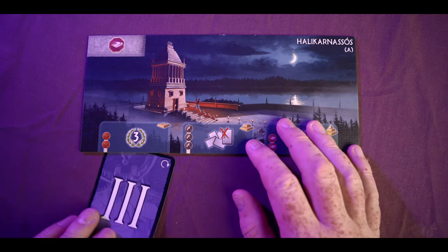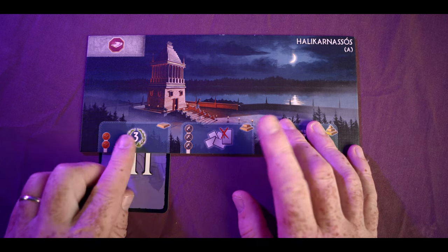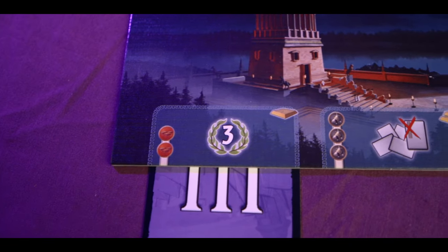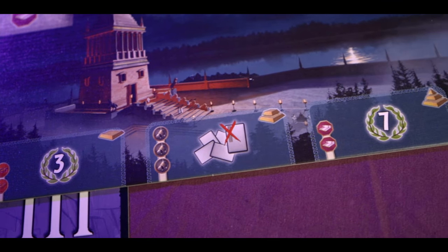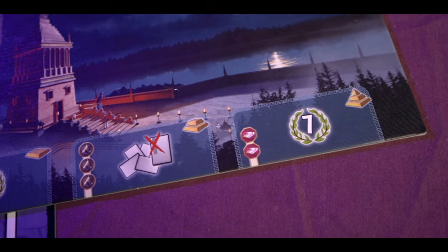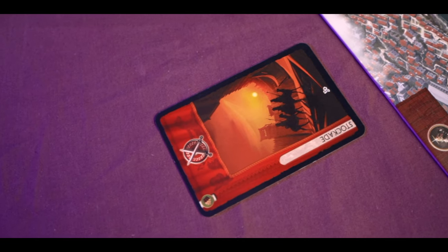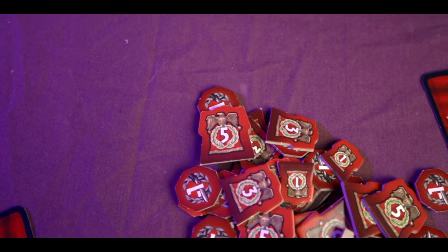Then there are purple guild cards which give you an end of game scoring benefit. After everyone reveals, you'll usually build the card, but you've also got the option of building a stage of your wonder — you slot the card underneath your wonder board in one of the two or three slots depending on which wonder you have. You'll pay the cost of that stage and the wonder gives you a benefit, maybe victory points or the ability to construct a card for free. You can also trash the card and get three coins. At the end of each age there's a military clash — you compare military strength, which are the red cards.